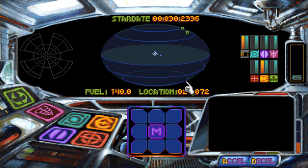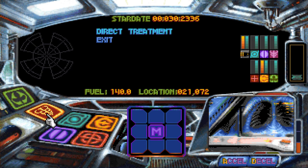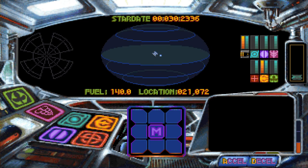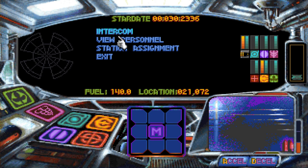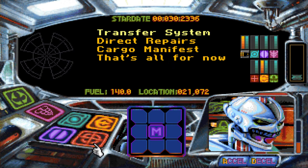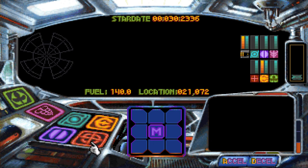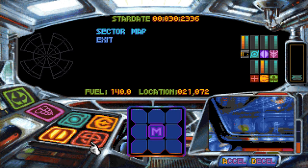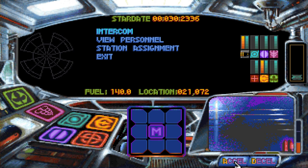Alright, this is the system map. As you can see, all there is here is a starbase. There are various stations - this is the medical station, this is the science station which can't really do much right now, that's the navigation station with the sector map, this is the communication station where you can actually talk to your crew which is kind of neat, this is engineering, and this is weapons. There are also keyboard shortcuts for all of those. You fly your ship with the mouse and keyboard to accelerate and decelerate - it's a little weird and complicated.